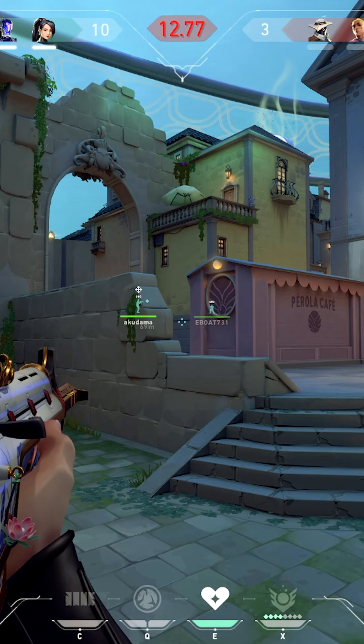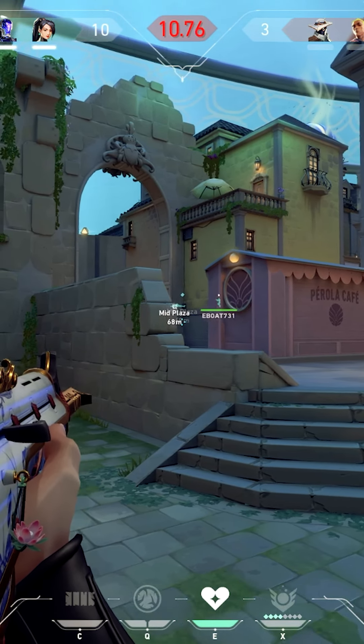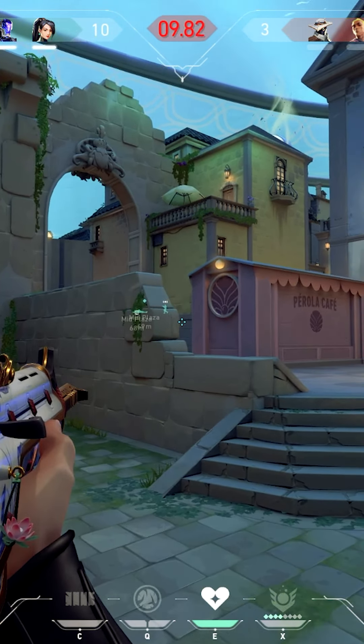As we come in, Raze is making a bunch of noise. When you see a Sage Wall like this, chances are somebody's going to be on top, or somebody's going to swing on the left through this little crack that they left open. I'm going to take the chance that it's the crack, and we did guess right. Raze is going to thank me and I'm like, I got you, no worries.